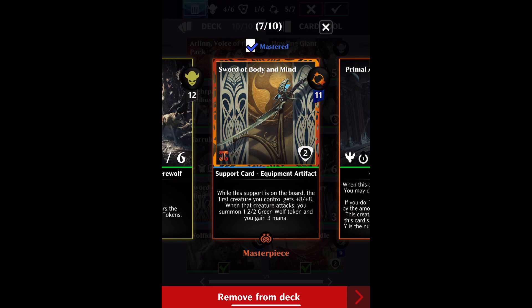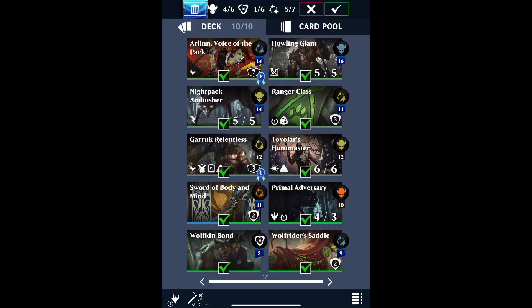And Sword of Body and Mind, which I particularly want to check, is an outlier. It's an old card from Kaladesh, and it says it creates a 2-2 green wolf token. So we're going to check that that's the same token.